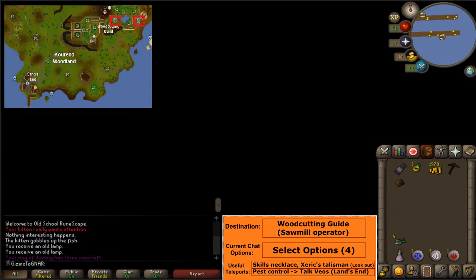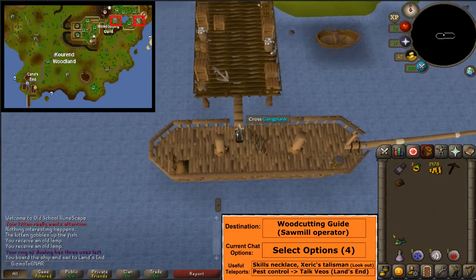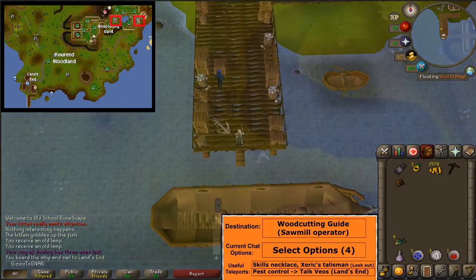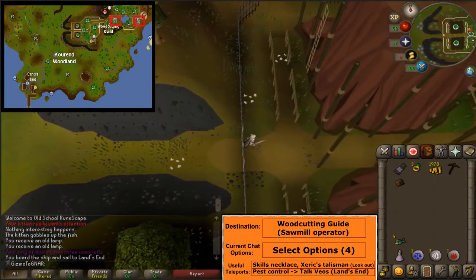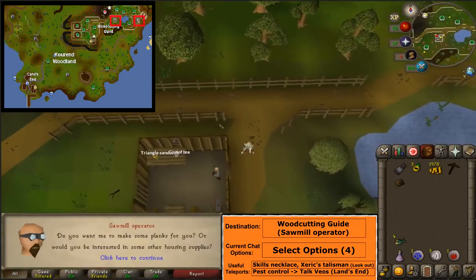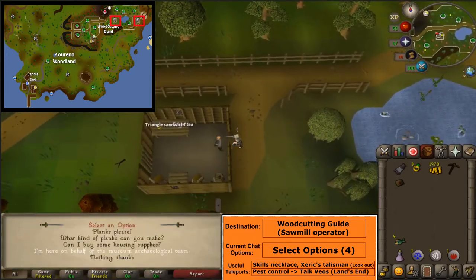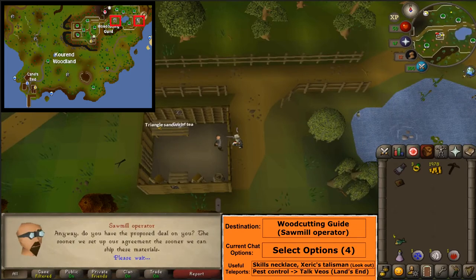Once you're there, run northeast and enter the woodcutting guild. This will require 75% Hosidius favour. If you do not have this requirement, you can instead enter from the eastern side to complete this step. Talk to the sawmill operator and select option 4 to get a sawmill proposal.